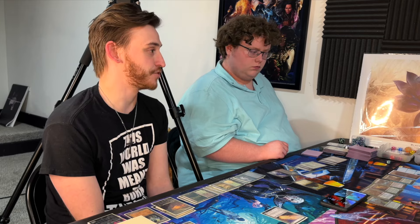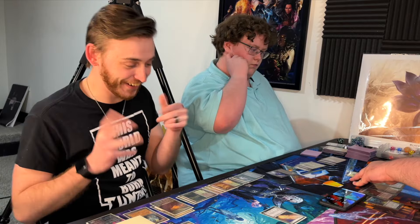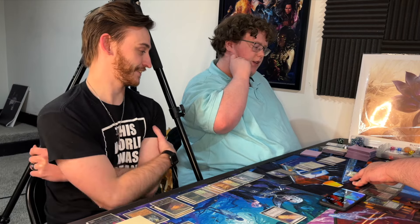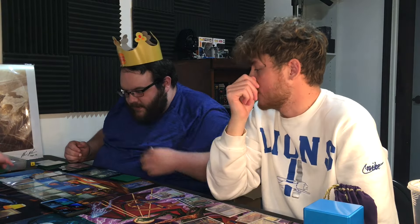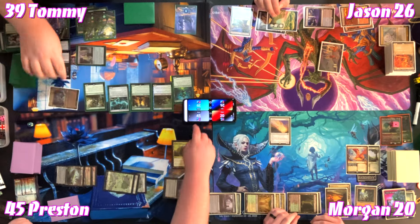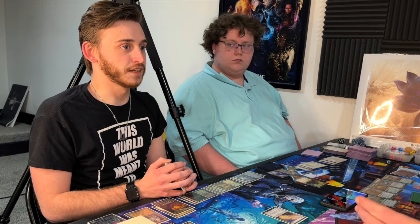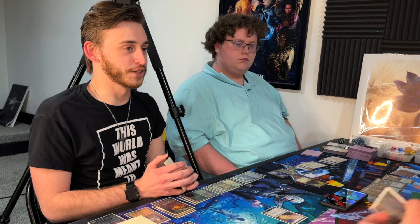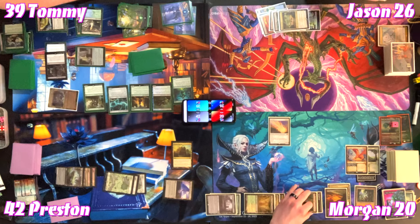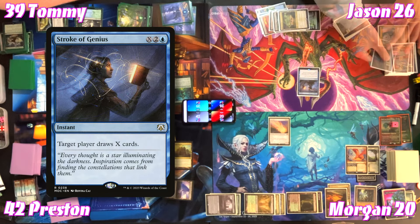Everything blown up gets replaced with a 3/3 Elephant token. Tommy decides not to use Terastodon's destruction ability — he's in mill territory. Tommy swings at Preston for three commander damage, then draws a card at end step because he's the monarch. Jason draws for turn. Morgan casts Stroke of Genius with X equal to six.